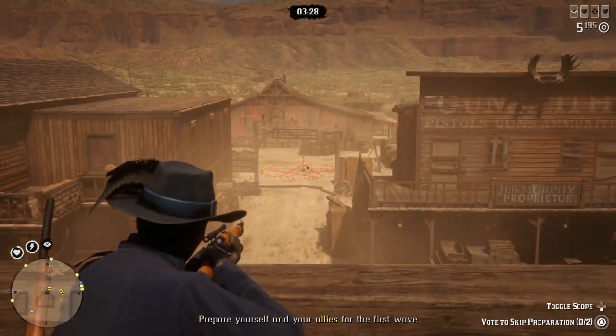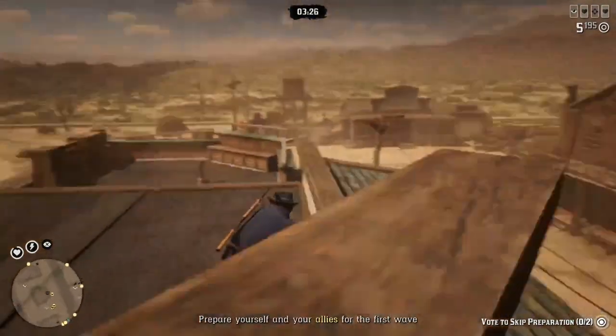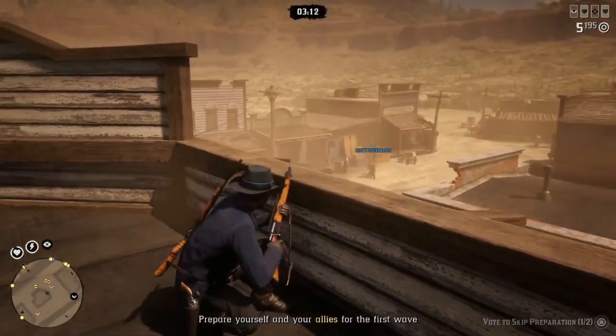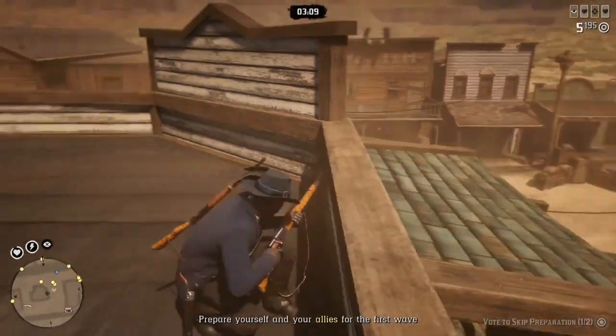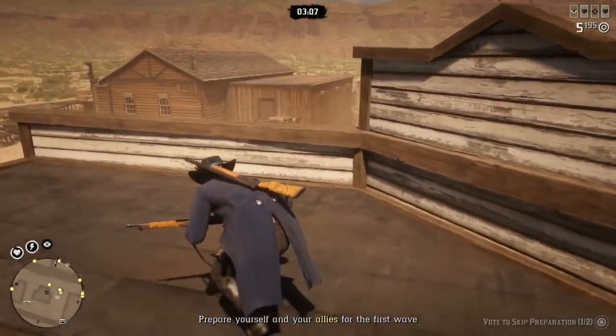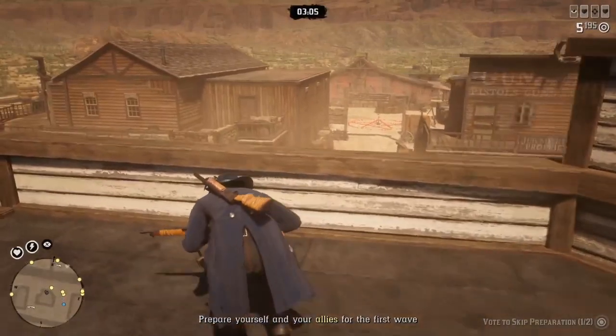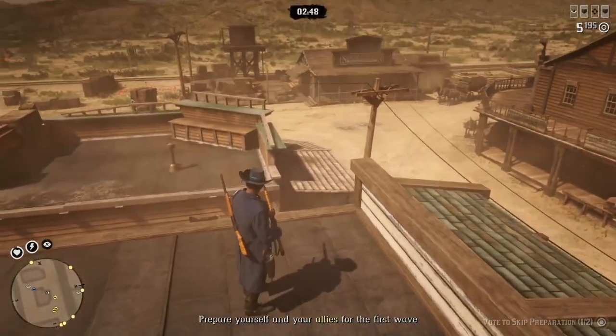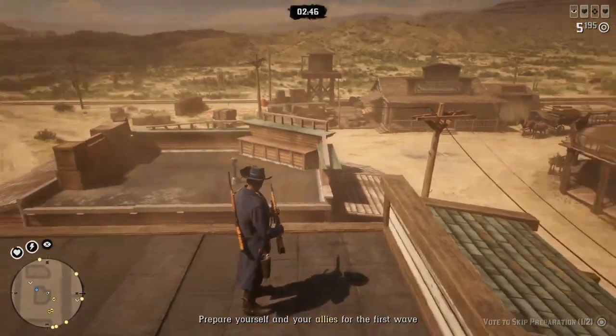So we're doing okay — there goes buddy, he needs to get on the roof, needs to get some high ground. Let's see if he tries to follow me up here. Also, when you're up here, they will climb on this little awning right there, so you gotta look out for that as well.